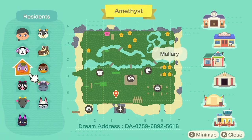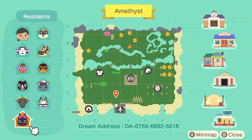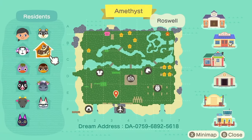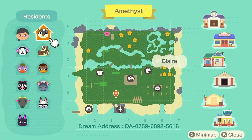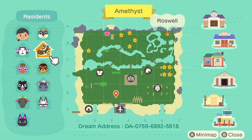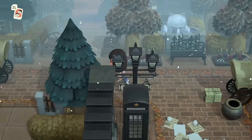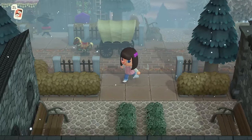My villagers are Muffy, Mallory, Agnes, Nan, Kiki, Raymond, Rodeo, Weber, Roswell, and Blair. My favorite villager is going to be completely obvious — I love Roswell. Alligators are my favorite villager of all time, so alligator Roswell it is. Amethyst is my witchcore island — kind of town witchcore vibes.